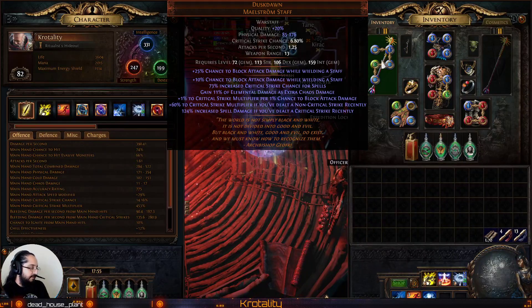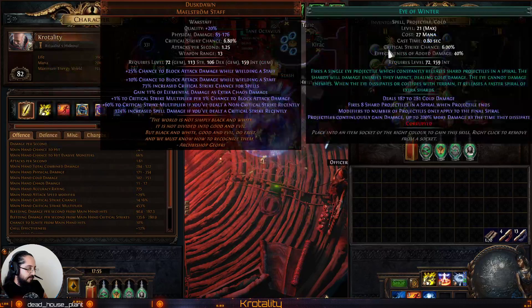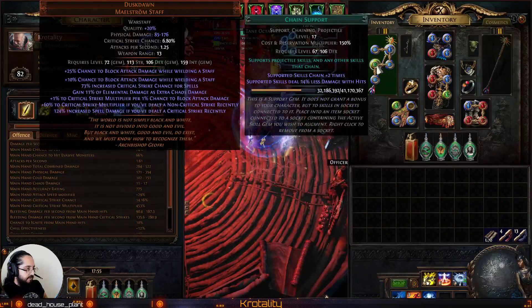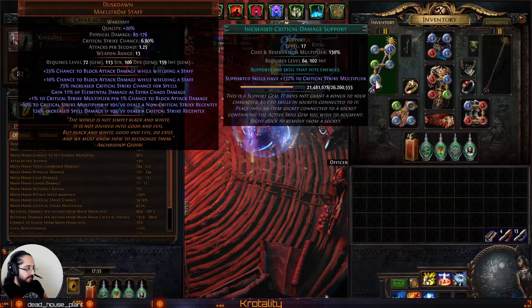Thanks to the patch recently, we can now run a 5-link. So we have Eye of Winter — still the corrupted level 21 gem — with Spell Echo, Controlled Destruction, Chain, and Increased Critical Damage.